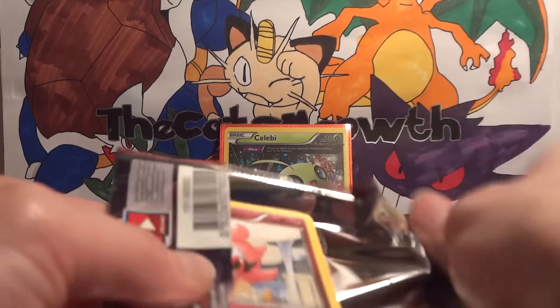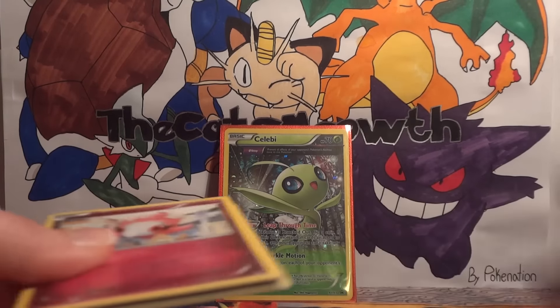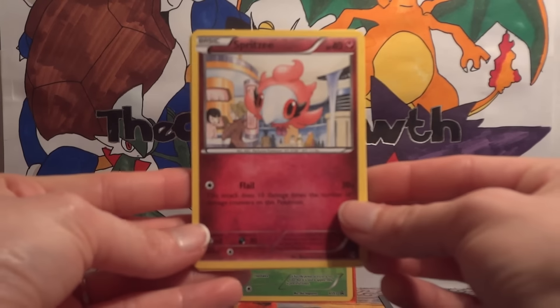With the BREAK cards taking the place of the reverse spot, there's even more chances to pull ultra rares, so it's a very exciting set to open up. I'm actually still missing a Pincer — an uncommon card.